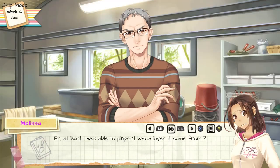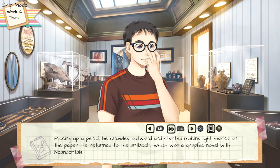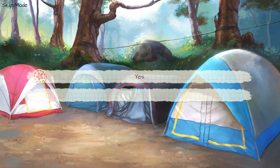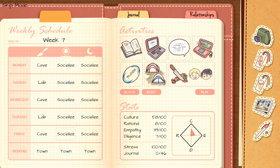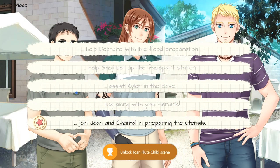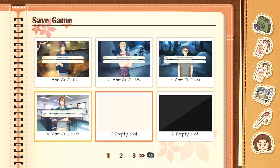Choice number one, greet D'Andre first. Choice number one, did you need something? Choice number one, provide a new opportunity. Choice number one, yes. Choice number two, share a bed with Joanne. Select Play in your notebook. Choice number one, accept her offer. Choice number three, volunteer Joanne. Choice number one, yes. Choice number one, ask to try out the flute. Select Play.